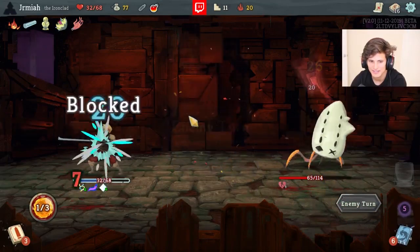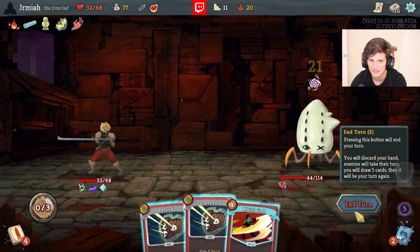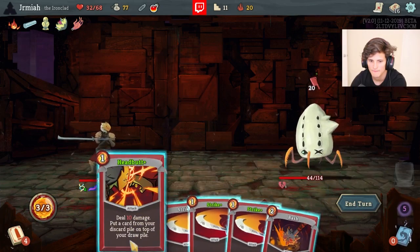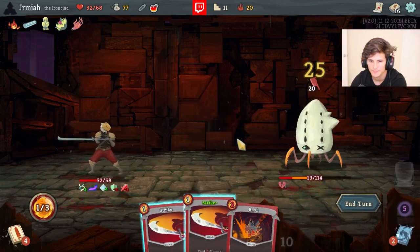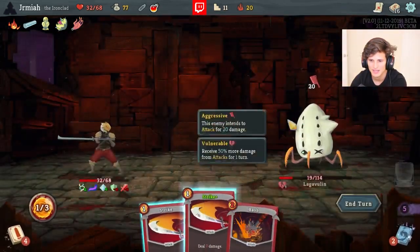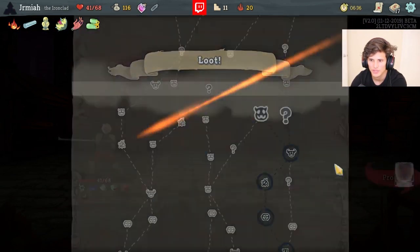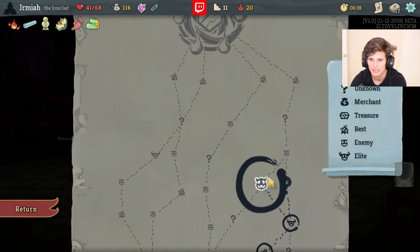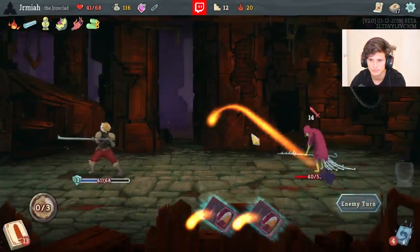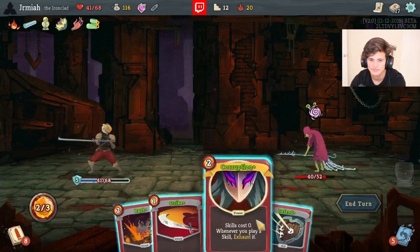I had Metallicize and could have saved the block - oops. Is it worth doing Fire Pot? Yeah I think it will be. We just got to get something for the Hexaghost now because Weaken is very good. I want some cards for this. Corruption's not bad.